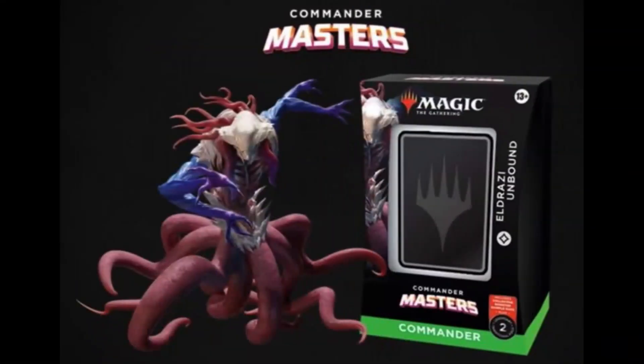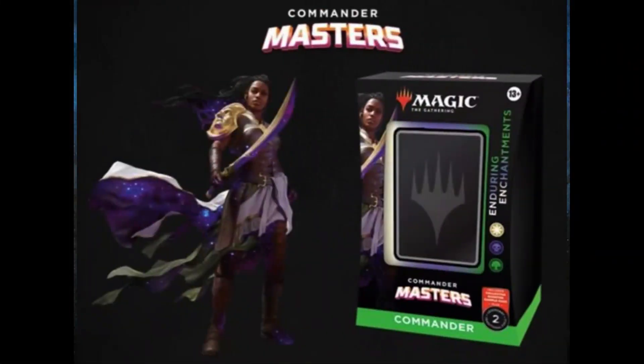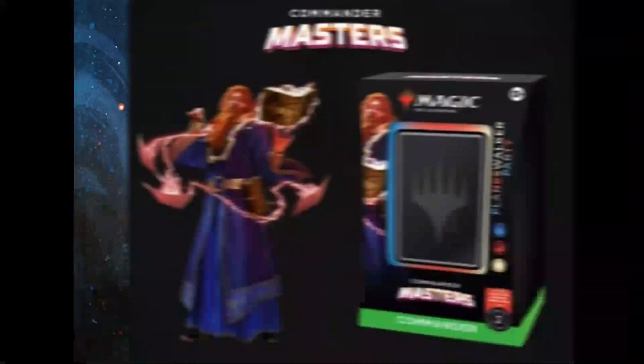There's also Eldrazi Unbound, a colorless Commander deck with a new Eldrazi face card, and an Abzan Enchantment deck called Enduring Enchantments. The commander for that deck looks like they're off the Plane of Theros, one of my favorite planes, and I'm very excited about that.